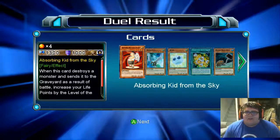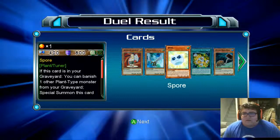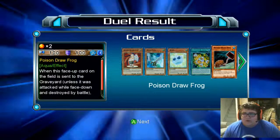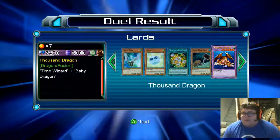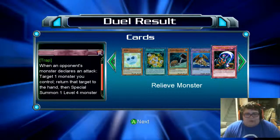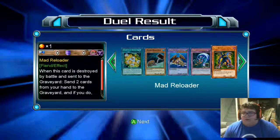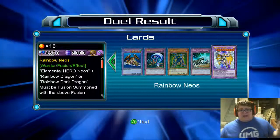We do get packs, so we're not done yet. We get to open packs! We got Observing Kid from the Sky, Delta Flyer, Spore — actually that's a good card, I might put this in my deck. We'll see. Morphtron, Poison Draw Frog — not bad. Thousand Dragon — we live! Relieve Monster: when you summon a monster, target one monster you control, return it to the hand, then special summon one level four monster from your hand. That's kind of cool, causes a replay anyway. Mad Reloader, Final Attack Orders, Rainbow with Neos.